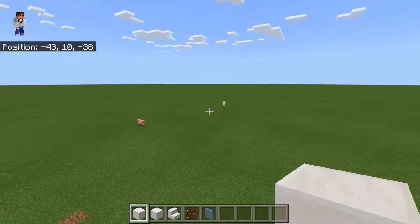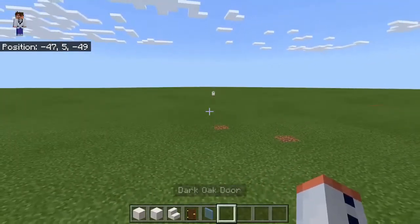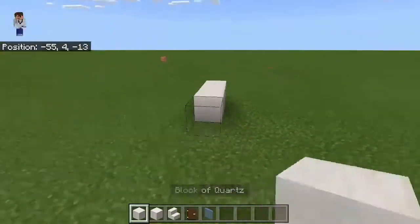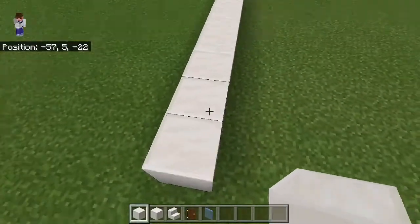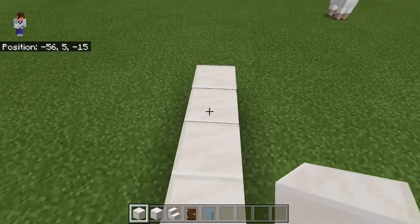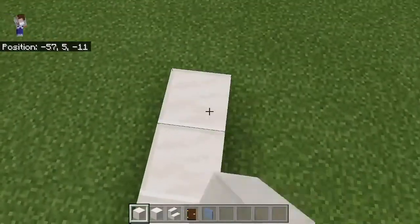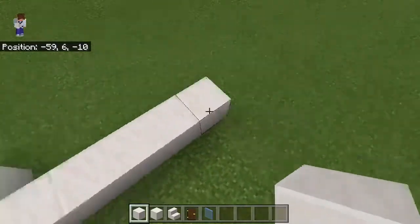Hey guys, we are back with my new video and today we are going to be building a house. First of all, we're going to start off with these blocks — around about one, two, three, four, five, six, seven, eight blocks — and then we'll go five out, just like that.